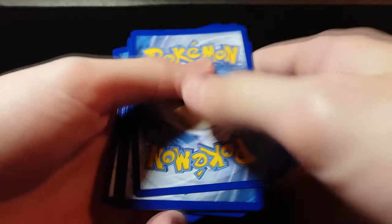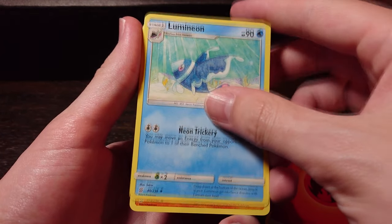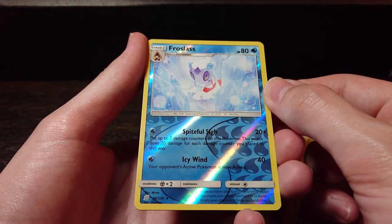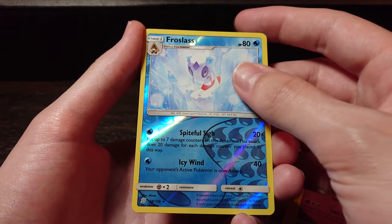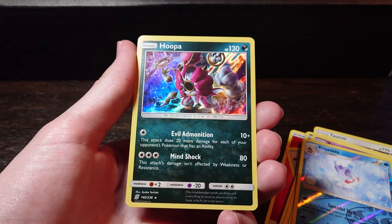This is the second to last pack and it's one of my two Mewtwo packs — let's hope for that Mew and Mewtwo tag team GX. Doesn't even have to be the full art or alternate art or the rainbow. Lumineon, Gabite, Tauros, Hoothoot, Scraggy, Tynamo, Poipole, and a reverse rare — Lossless, very nice, 40 damage for one energy and your opponent's active Pokemon is now asleep. And the big rare — a Hoopa!